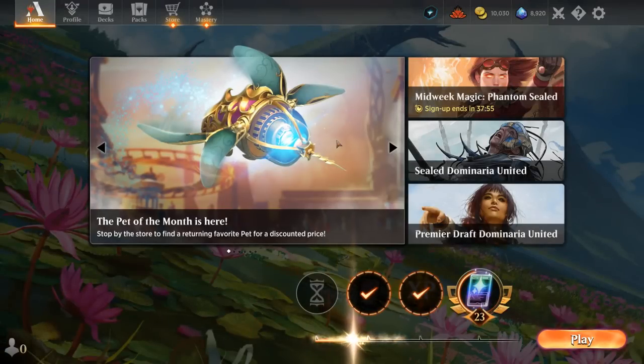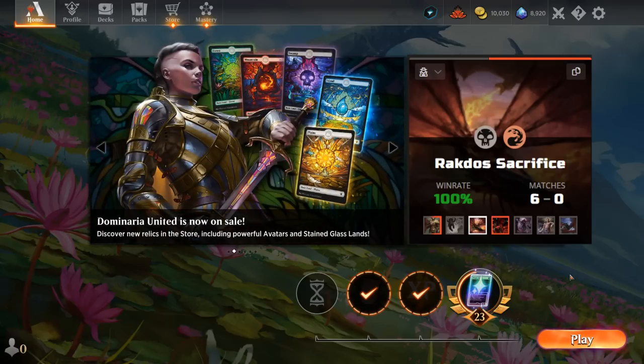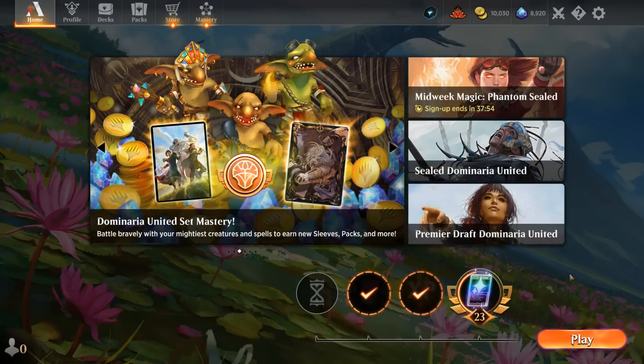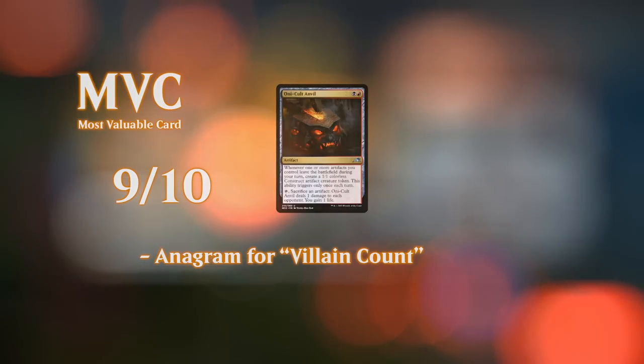We got to see our red-black sacrifice deck in action, and it seems well-positioned — especially against mono-black since they don't really have answers to artifacts, and our main engine cards are artifacts with Anvil being the main one. The deck got great new additions from Dominaria United: Weatherlight Completed performed quite well and Braids is tailor-made for this strategy. It also didn't lose too much in rotation — Deadly Dispute downgraded to Reckoner's Bargain but we still have all the same tools. Thanks for watching and have a nice day.